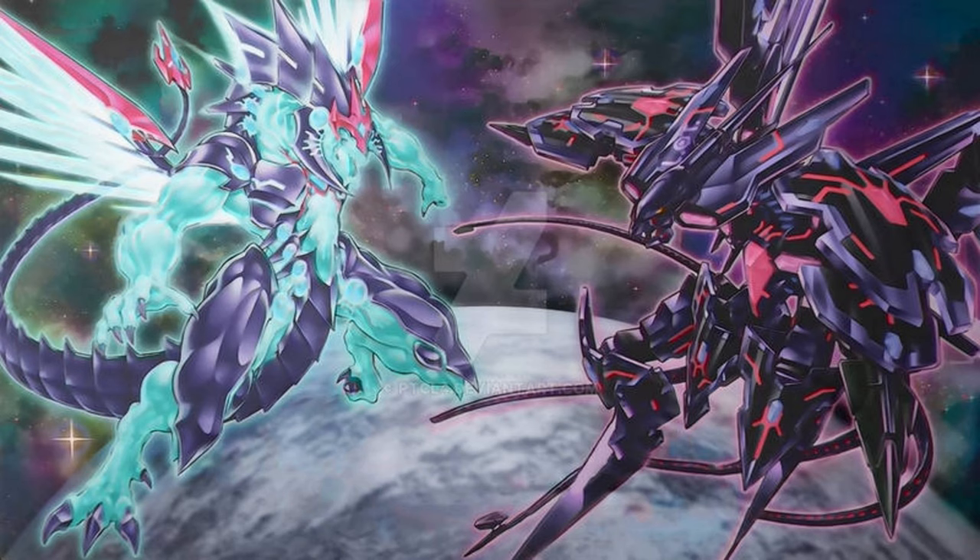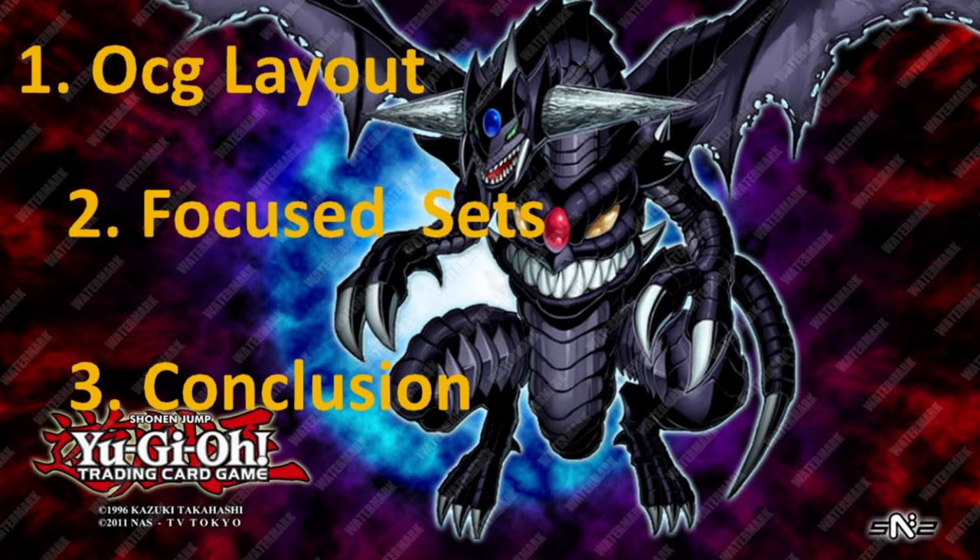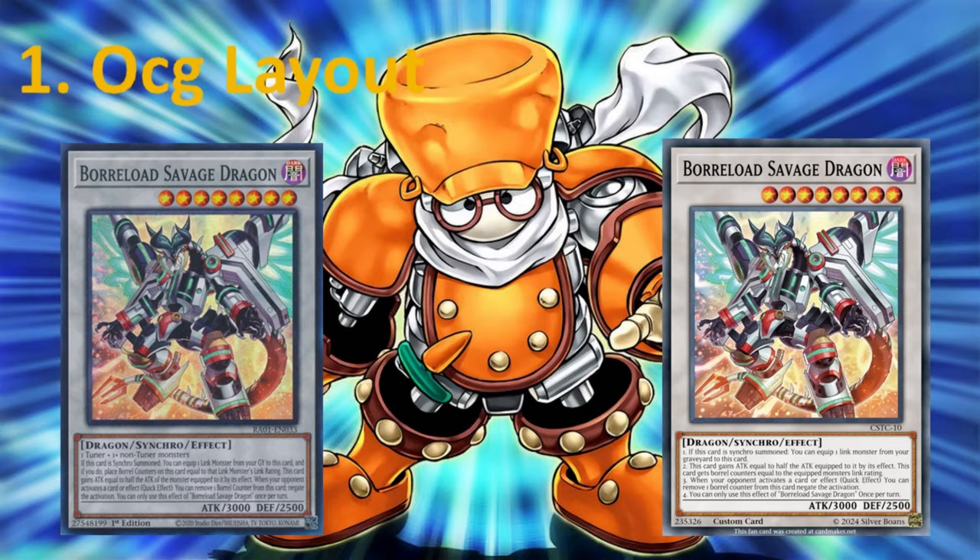We'll be going through: one, OCG layout; two, focused sets; and three, a conclusion. Starting with OCG layout — as you can see, you can compare how cards are written in the TCG versus the OCG. In the OCG, they use bullet points to organize card effects, and for this video I've represented that with a numbered system.